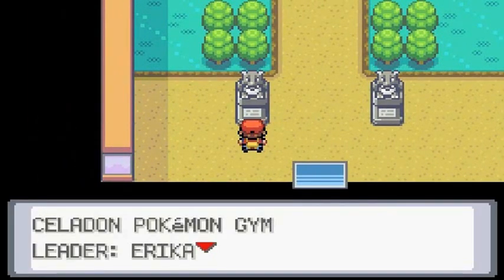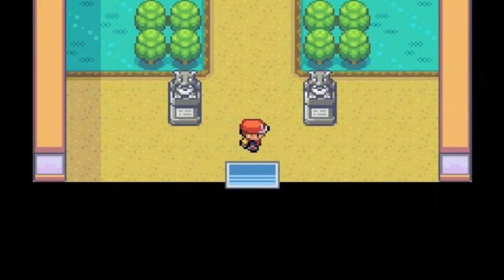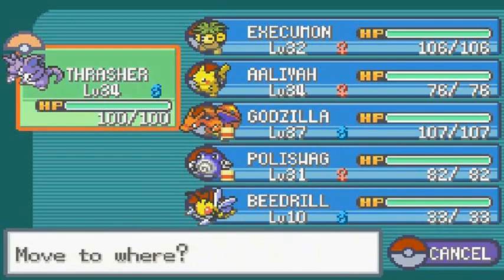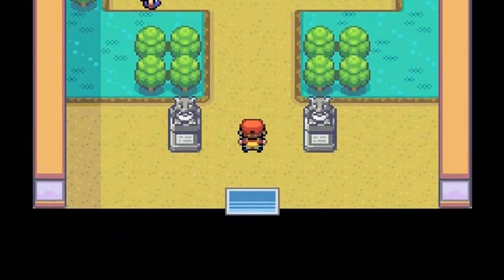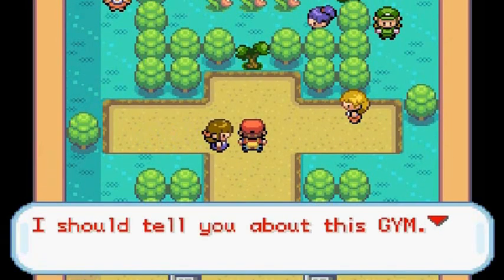Celadon City gym leader Erika is the leader here, and Gary has already beaten this gym. What you need are fire-type, flying-type, and poison-type Pokemon. For grass/poison combo Pokemon, don't forget to use a secondary type. Bug types are also a nice option.